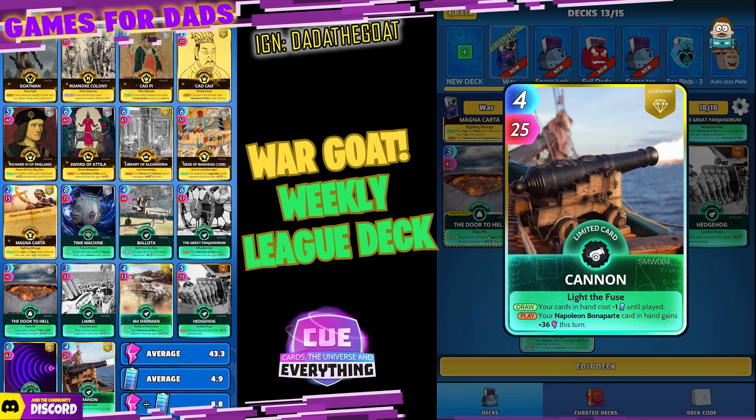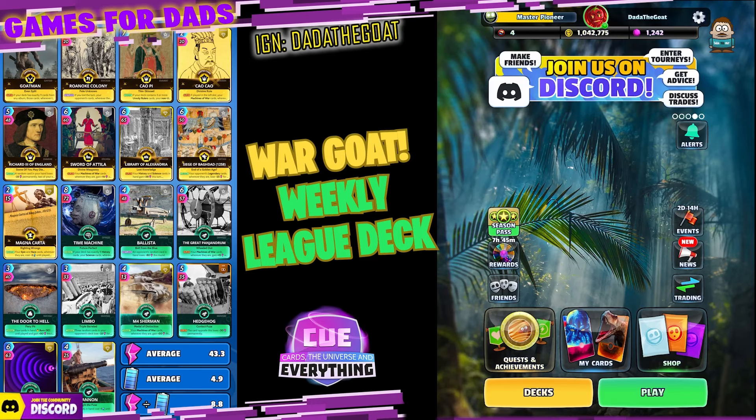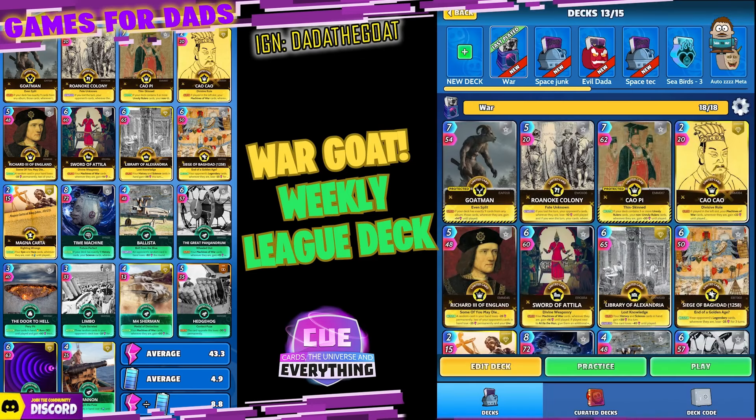Last card — the Cannon — another Machines of War card. On the draw, your cards in hand cost minus one until played, which is super useful. On the play, your Napoleon Bonaparte card in hand gains plus 36 this turn — we don't have Napoleon — but the Cannon is in there because he will get the Machines of War buffs and also save you some much-needed energy.